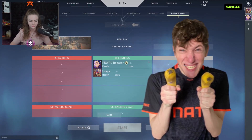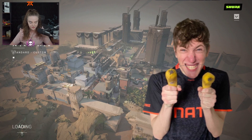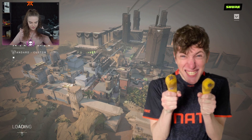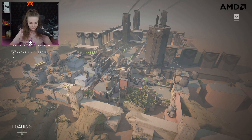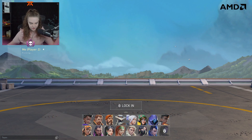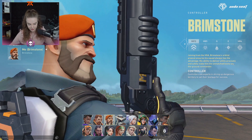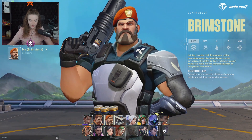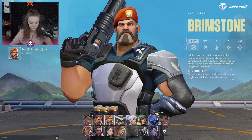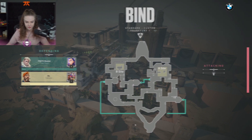We're going to Bind, because if I'm going to be teaching you Brimstone today, you'll best believe we're praying for a Bind map. Otherwise, there might be another map where we can use them. If you go Brim, then I'll go Sova in the actual game, but just choose Brim for now, and then I can change to Brim as well on the server. I'll teach you some top tips, but I don't know if it'll work as well in ranked as it does in competitive matches, but I think some of it is still transferable.